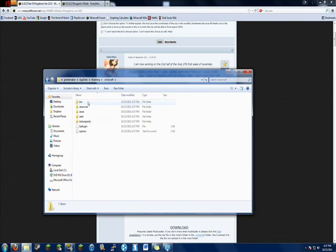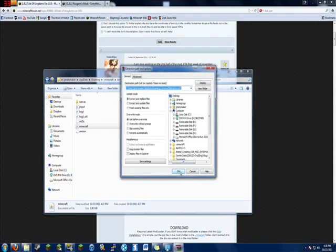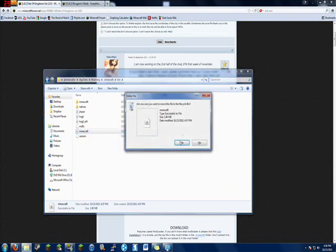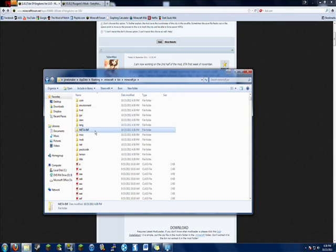Then you'll find your .minecraft folder. Go into bin and then you want to right-click and extract your files. If you do not have WinRAR, I suggest downloading it or an equivalent — as long as you can extract your files. Then we can take this one and get rid of it. Then you want to go on this and type .jar at the end. Very first thing: delete this bad boy right here, your meta-inf folder.